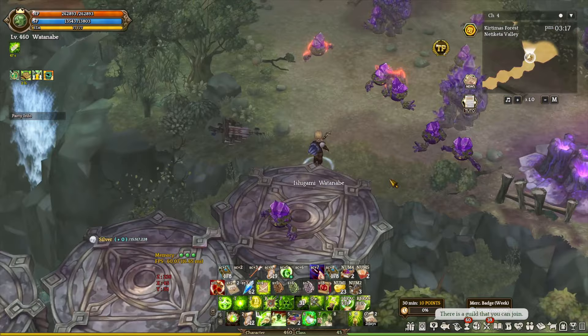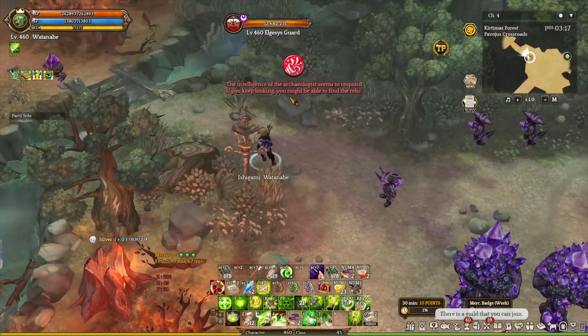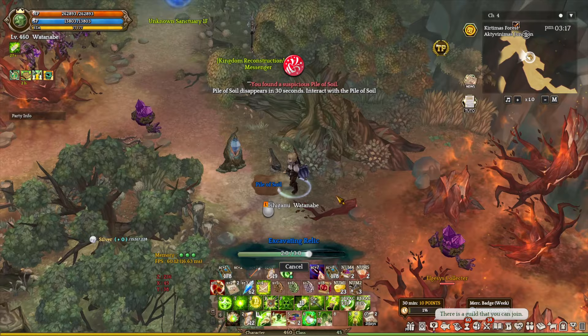In order to find a relic, you have to spawn a hole for the relic. So basically, when you receive the message, you just have to keep running. Another thing you need to notice is that your character will glow up to 3 times. By the time you get the third glow, you will spawn a hole, and by doing so, just interact with the hole and you will either get an Identified Relic Box A or the S version.